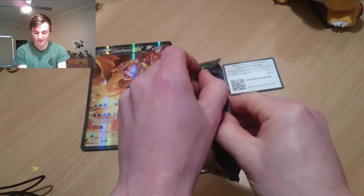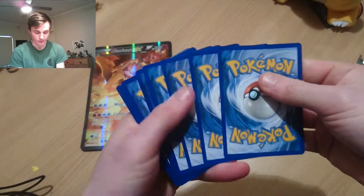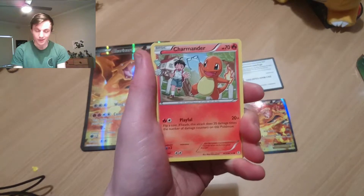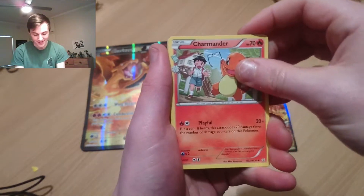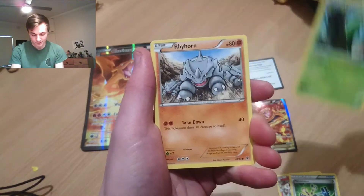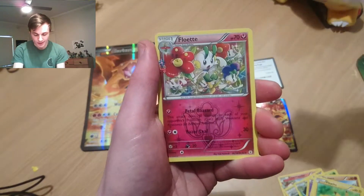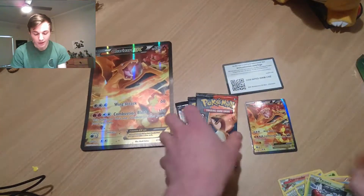Let's start with the Venusaur pack. There's Charmander in this set — Charmeleon and Charizard — and this little boy here grows up as the Pokemon evolves. I absolutely love that idea. We've got Metapod, Rhyhorn, Psychic Energy, Diglett in the bushes, Pikachu, Reverse Zubat, Flowet, and a Parasect. So nothing notable in that pack.